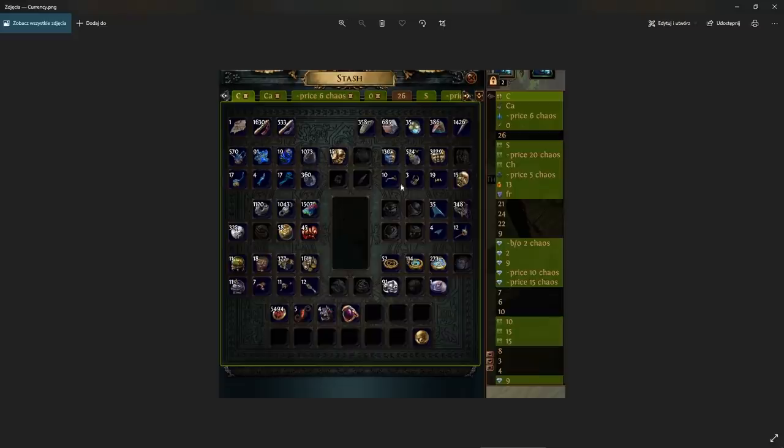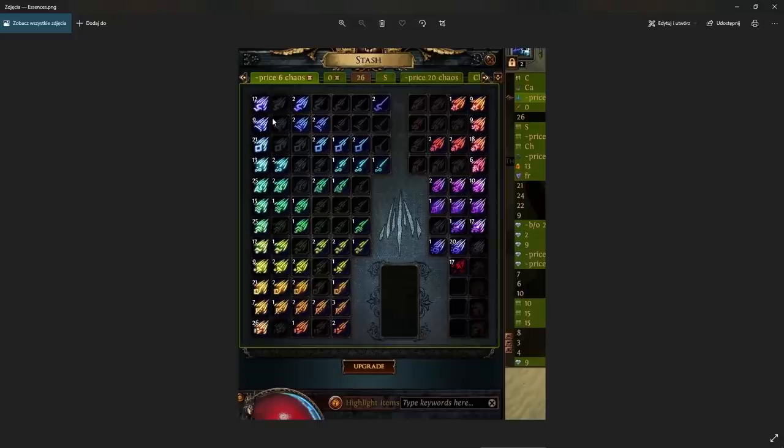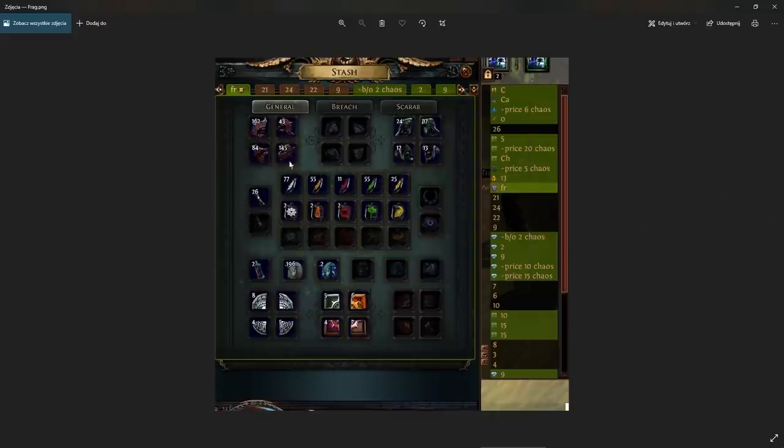Here is the Currency tab. Most importantly I got a lot of Sextants, Chisels, Chance Orbs, and surprisingly a lot of Gem Cutters — Simulacrums drop a lot of full stacks of Gem Cutters, like 10 or even 15 in one stack, so quite a lot of them. Not that many Vaal Orbs though for some reason. Here are all the Stacked Decks, Tainted Currencies mostly, and Essences — again not all came from these Simulacrums, I'd say like half of them. Here are all the Fossils — around 40 of each of the top ones, and all the Prime Resonators came from the Simulacrums.